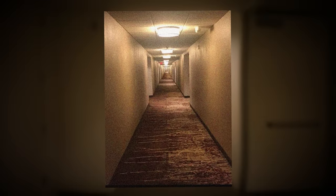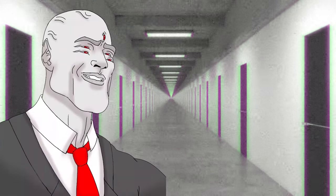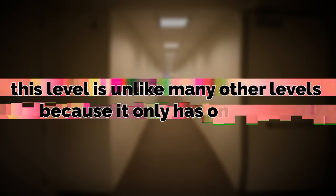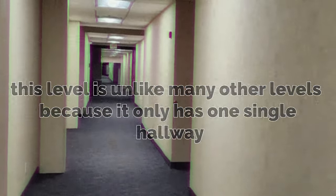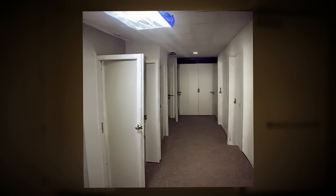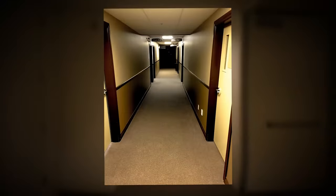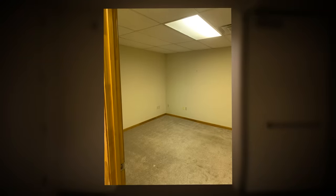Level 88 takes the visual appearance of a single hotel corridor that stretches to infinity in both ways, front and back. This level is unlike many other levels because it only has one single hallway — no offshoots, no different corridors. Literally, this is one hallway that goes straight forever in both directions. The walls are light brown and they're slightly dingy.